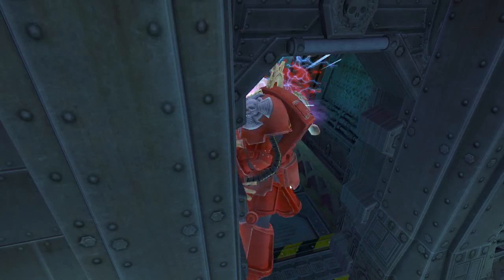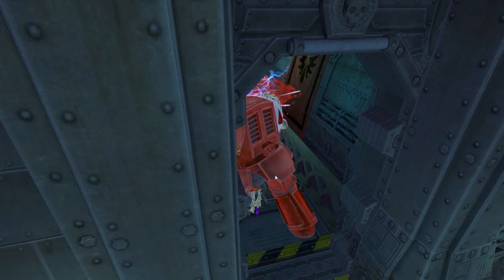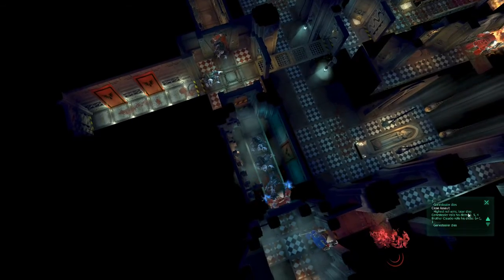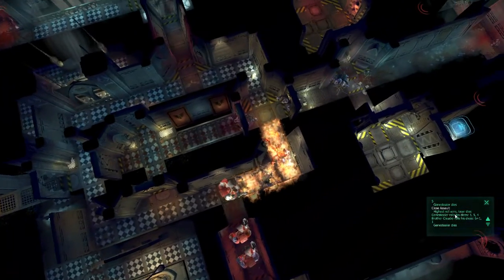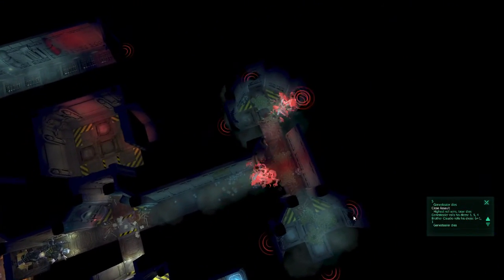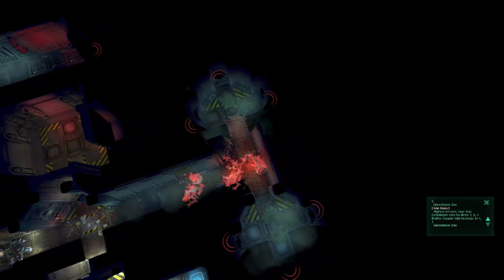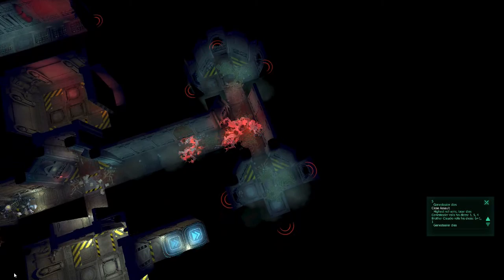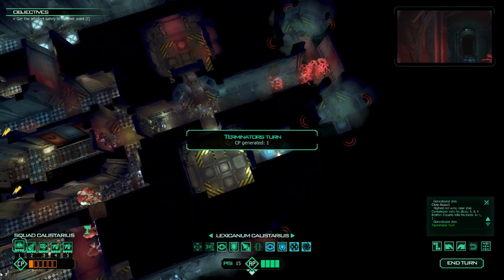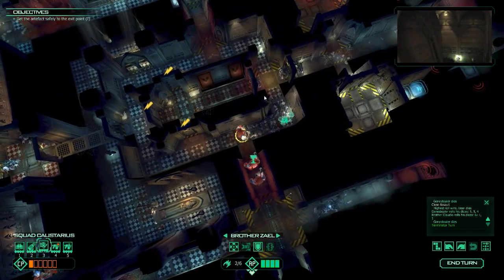He gets one — does he get two? He does actually. He gets a plus one to these close assaults. The shield person gets two because he has both the hammer and the shield. On a six-sided dice, having those rolls come quite in handy.